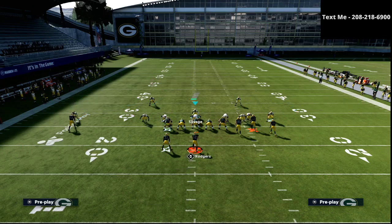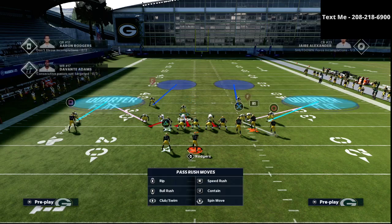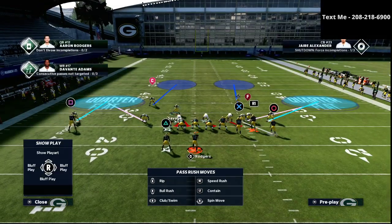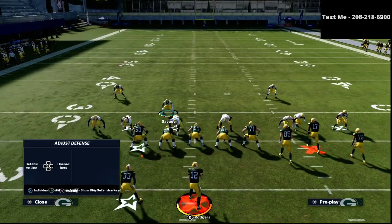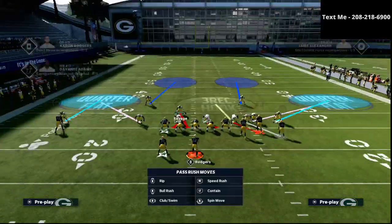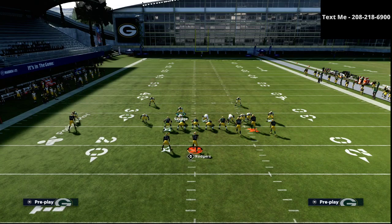Against bunch you can spread your D-line or shift them one way or the other. I recommend shifting to the left or to the right — it's the easiest way to stop the run by sitting in that pocket. If you shift them right, I'll generally drop a 3 Red hook zone into the middle of the field.